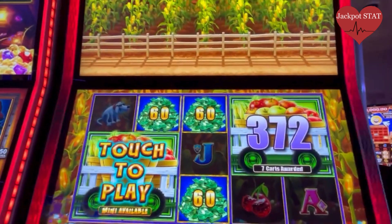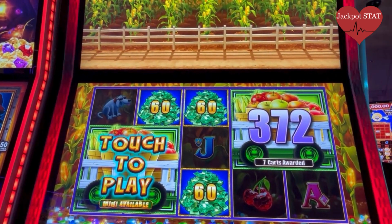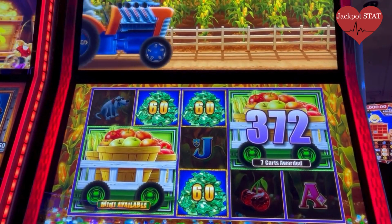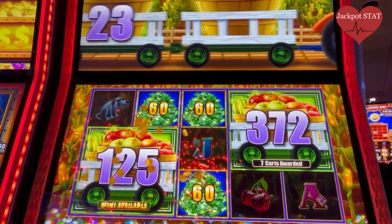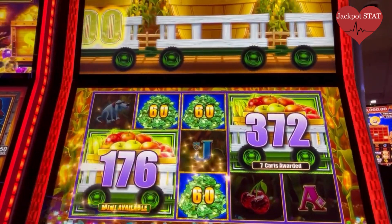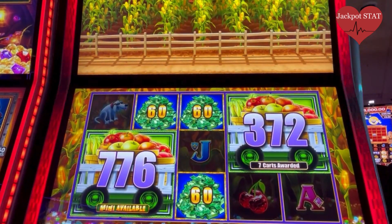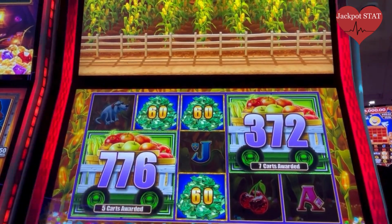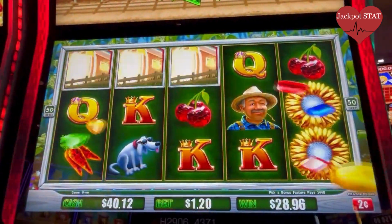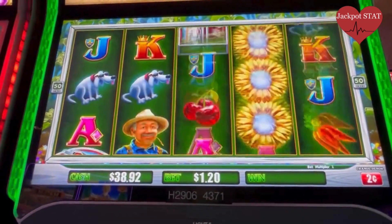Alright, seven cards. Let's see what we get here. Oh! That's a nice one. No minis. Alright, we got $28. So we're back up to the $40 we put in there, guys.